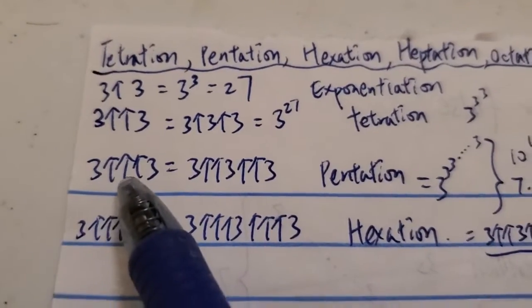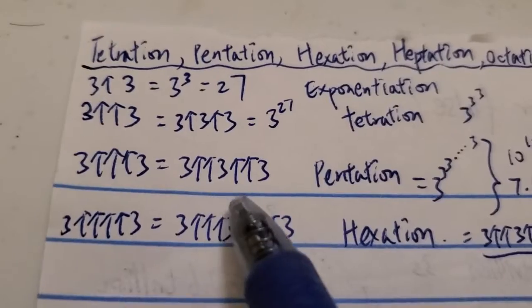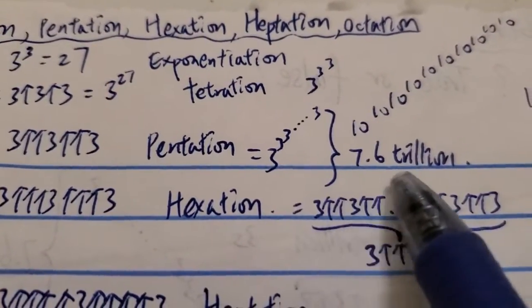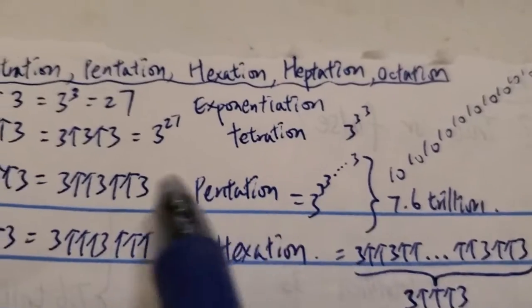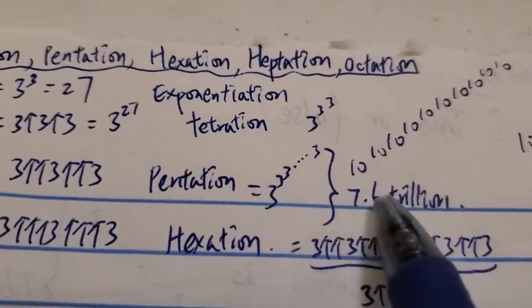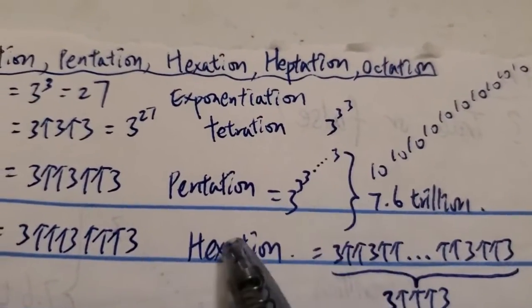Next, three arrows is pentation. So three triple arrow three is three double arrow three double arrow three, which is a power tower of threes that is 7.6 trillion levels high. As you can see, the escalation is even crazier from two arrows to three arrows — you go from 7.6 trillion to a number with no words to describe it.